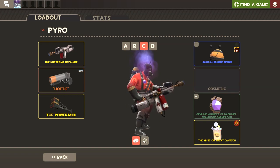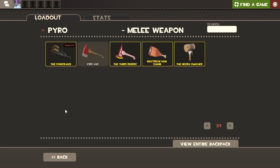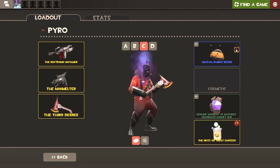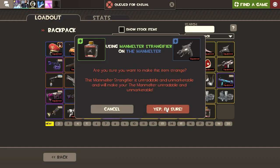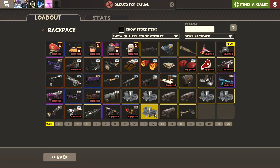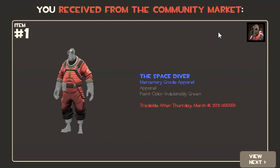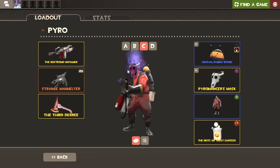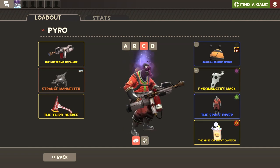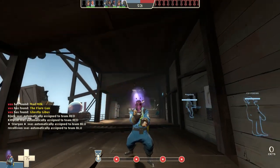For those that didn't know, the Nostromo Napalmer is actually just a reskin of the stock Flamethrower — I think it was a promotional item for people who bought Alien Isolation. Also, the Man Melter just got a Strangifier, so I'm going to make mine strange, even though I'll be giving it away at the end of this video. I also got a space-themed cosmetic to really lean into the whole Space Pyro bit — it looks great with that Flamethrower.